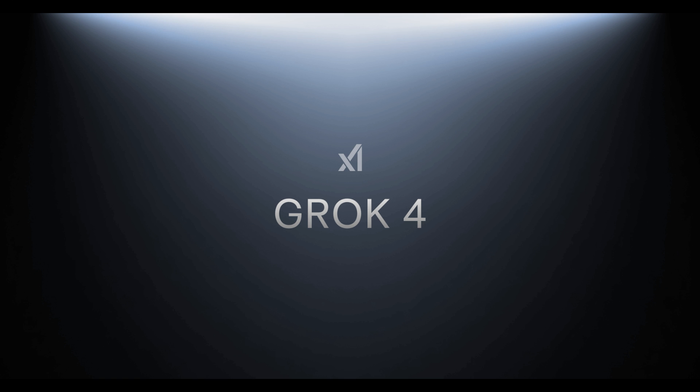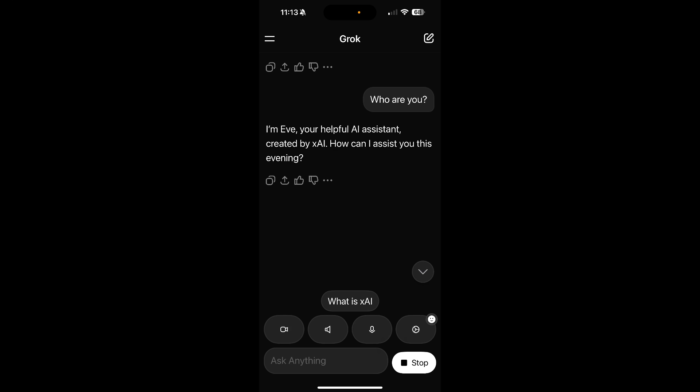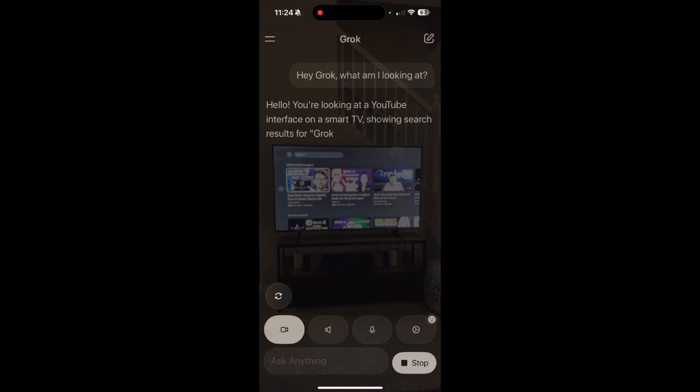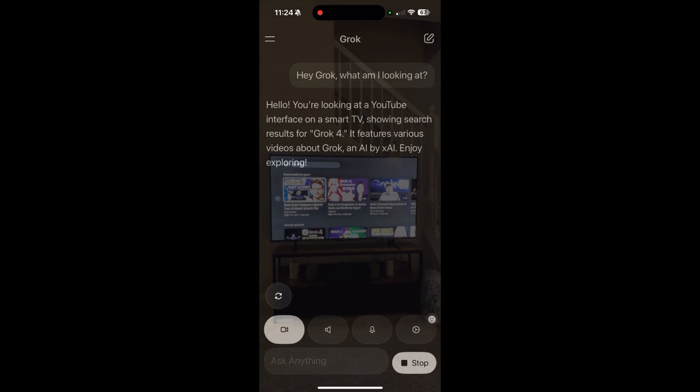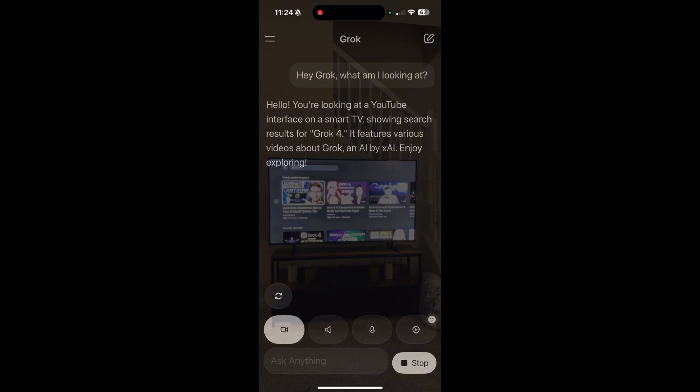So how is Grok doing all this? Let's break down the features you can actually use today. Meet Eve, Grok's new voice assistant — she whispers, sings, laughs, and honestly sounds more human than most customer service reps. Open your camera, show Grok an object — it'll recognize it, describe it, even answer follow-up questions. You can literally walk around with an AI in your pocket that sees the world.